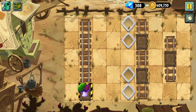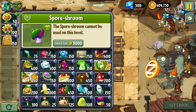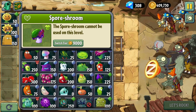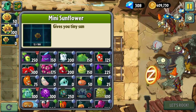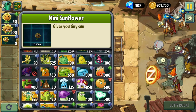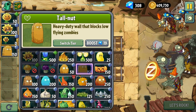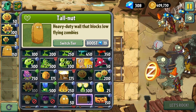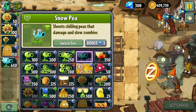Let me bring the mini Sunflower too, just for super sun production. So we really need to control where zombies die, but I can't be too good at killing them. I think just general slowdown with the snow pea should be fine.